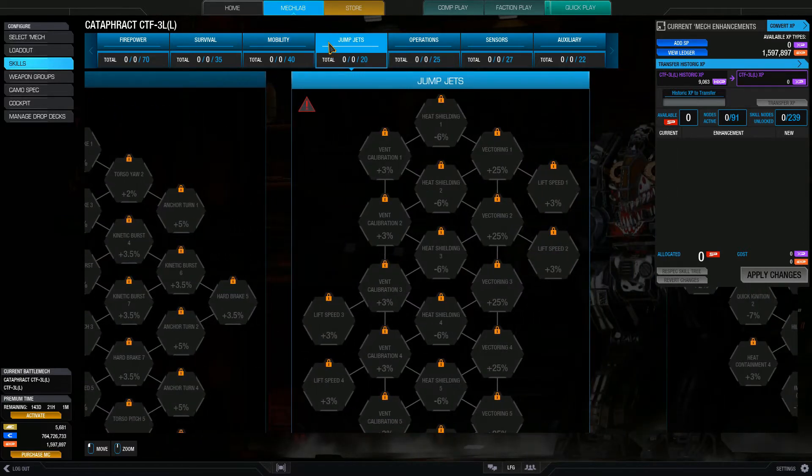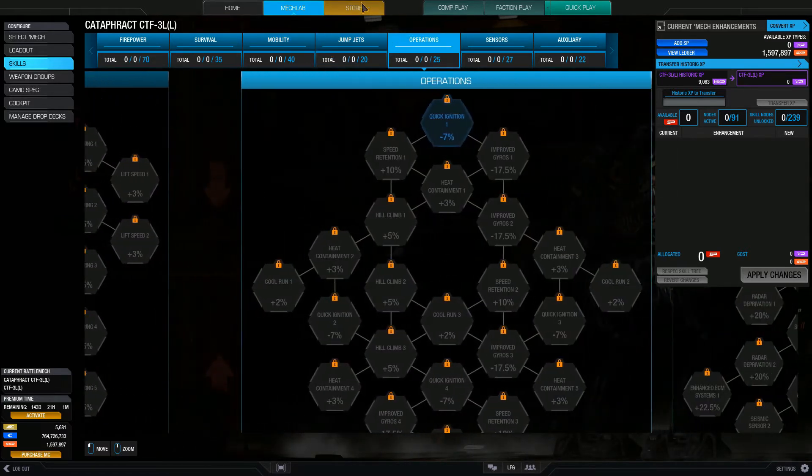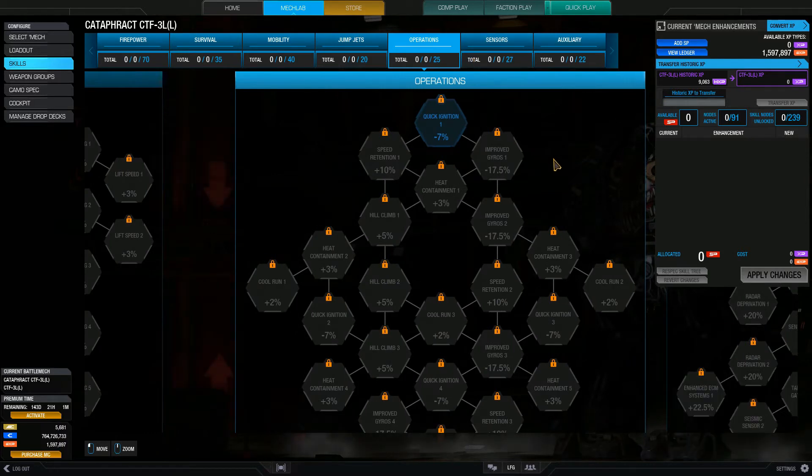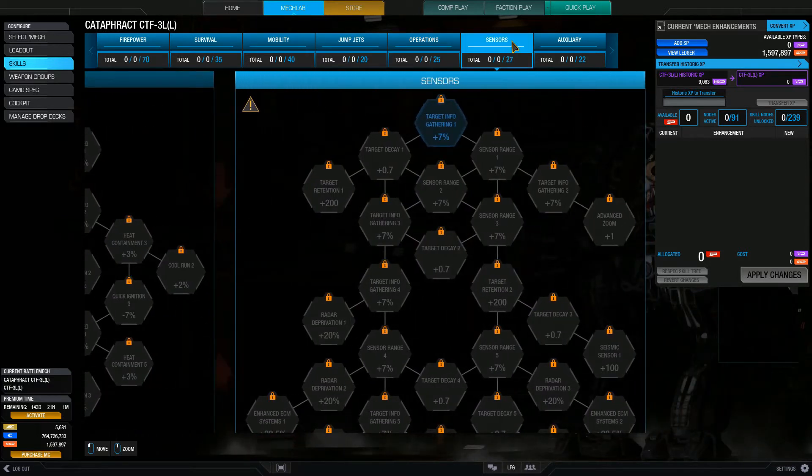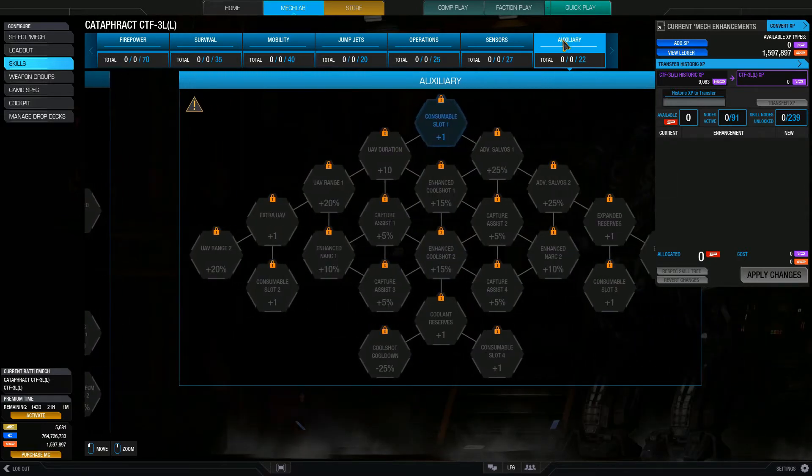Jump jets, for your jump jets. Operations helps you with things like higher heat capacity and cooling down faster. The last two are the sensor skill tree to enhance targeting, and the auxiliary skill tree to enhance your consumables like cool shots, artillery, and UAV.